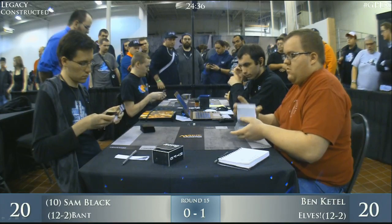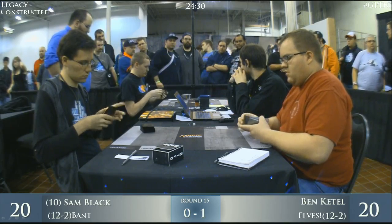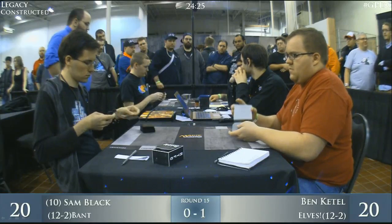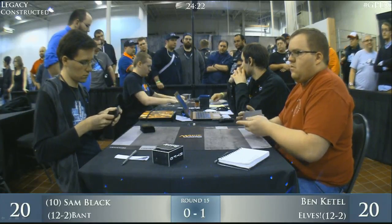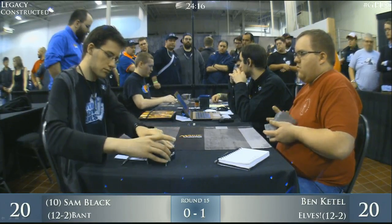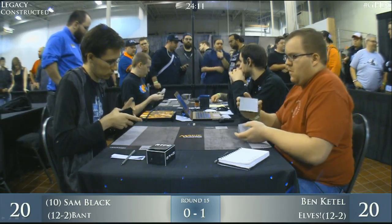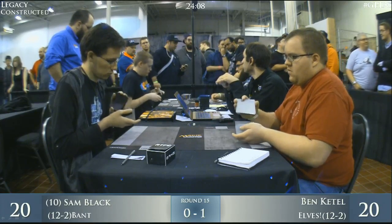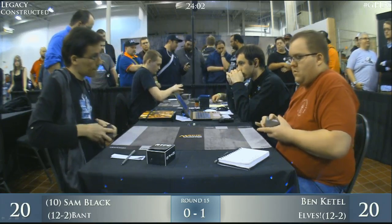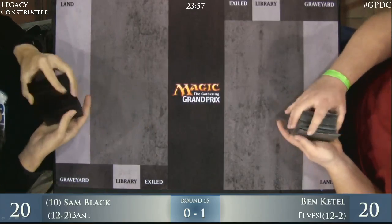Get a look at the feature match area with all the players on the sides watching. On our back table, Owen Turtenwald is playing for top eight — he's playing against Wayne Palamine, who's playing the Metalworker deck. He played against Andrew Cuneo earlier, had a couple of minor missteps that cost him big, but he's still in contention. It's not guaranteed that the winner of both of these matches will advance to the top eight, but it seems very, very likely.